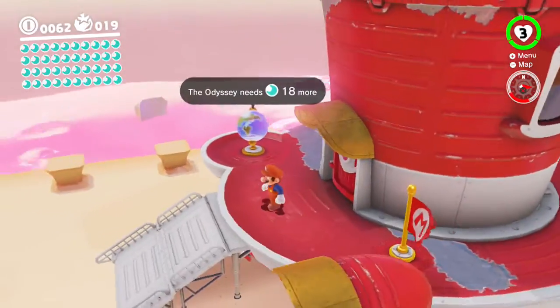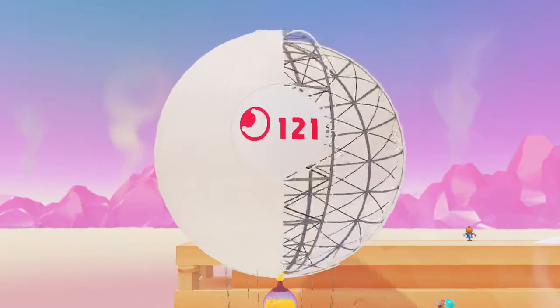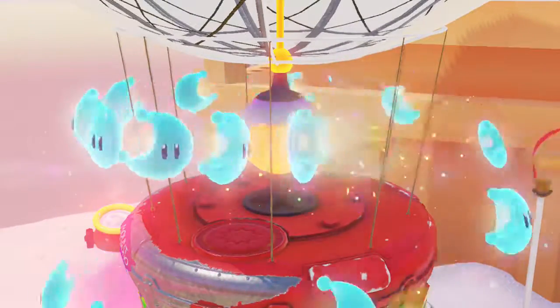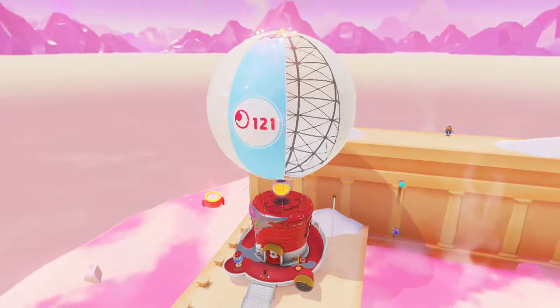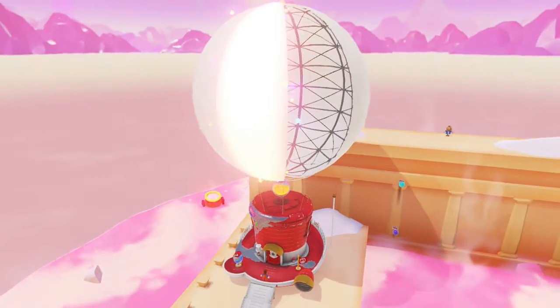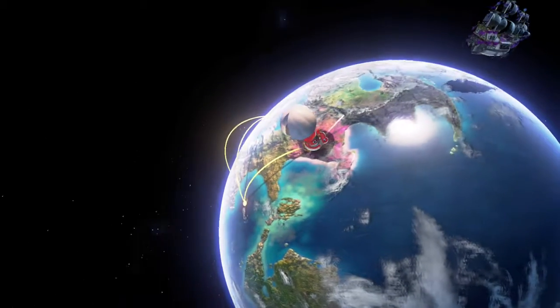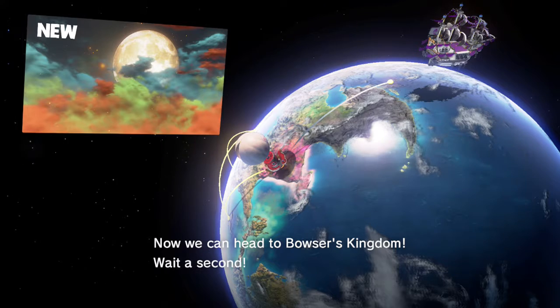So now we are actually classic Mario, except we don't turn 8-bit. Let's see how many power moons we have — 161! The Odyssey has powered up. All right, where do we have to go next? We can now head to Bowser's Kingdom.